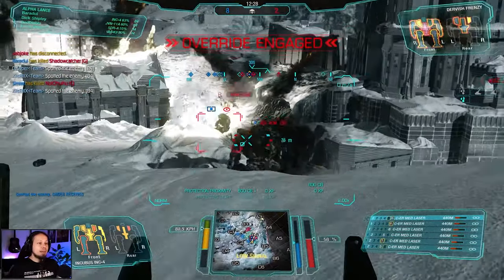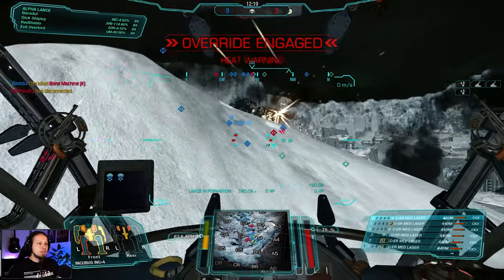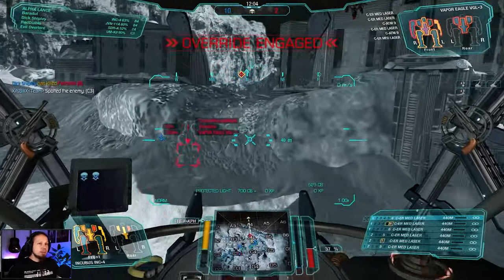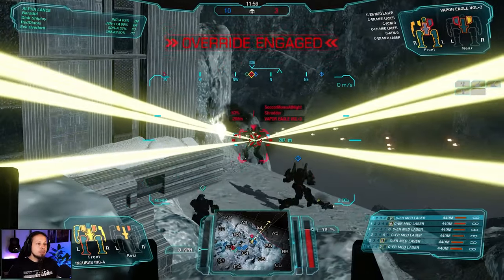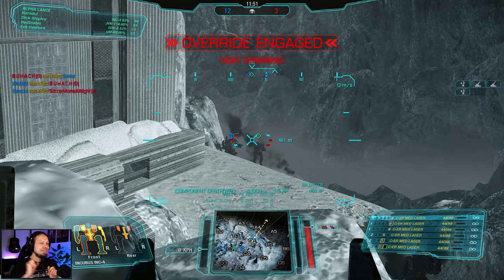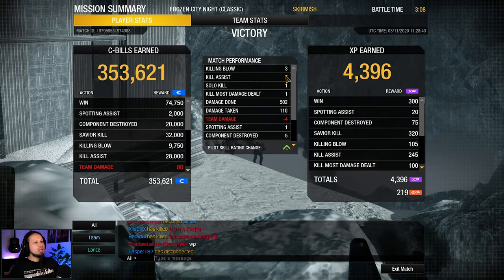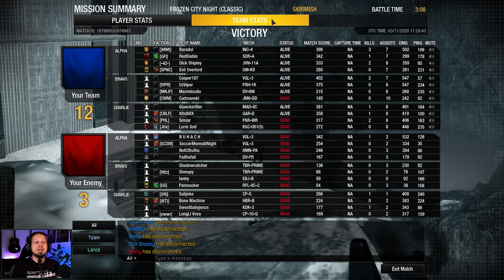Our enemies are crumbling — my team did a wonderful job here. We are still in the fight. Taking that side torso, or maybe the center even. Nine and two. One more guy — it's a Dervish, let's get him. And down he goes, ten and two. We have a ten and two situation. This guy's fighting alone against a Vapor Eagle, so let's give him some help from the high grounds. Side torso is down and that's his demise. There was a bit of team damage — only four team damage total. We got three killing blows, seven assists, one kill most damage dealt, 500 damage done, 100 taken, five components destroyed. That was the first round.